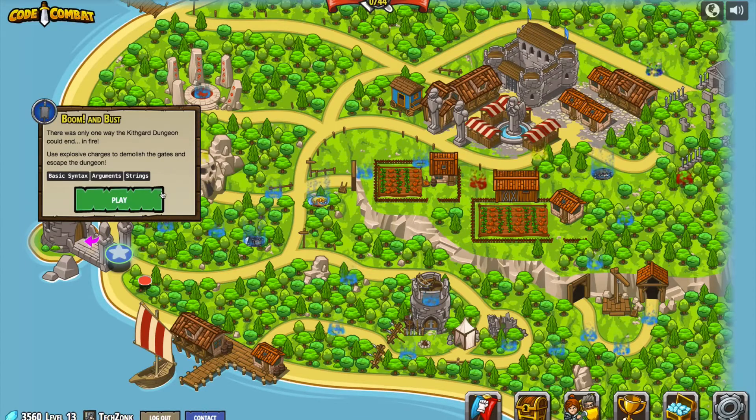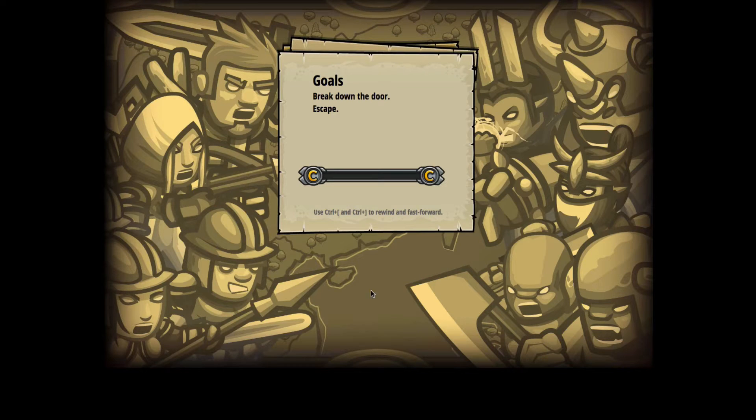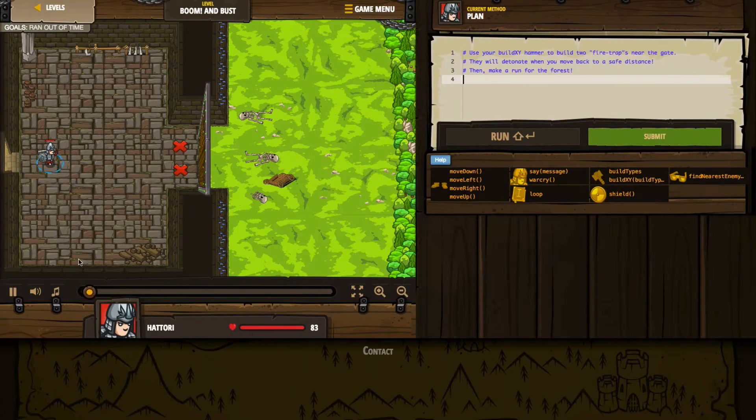That's stuff that we know, let's go ahead and press play. I'm going to keep everything that I've got equipped currently, I'm not going to change anything. We do have the shield available to us but we learned in the previous videos that the one we're already holding is better. So let's go ahead and press play and see if we can give a more official close to our previous session in the Kithgard dungeon. We have to break down the door and escape — it's that simple. It sounds like we're going to be using explosives, so let's press start.